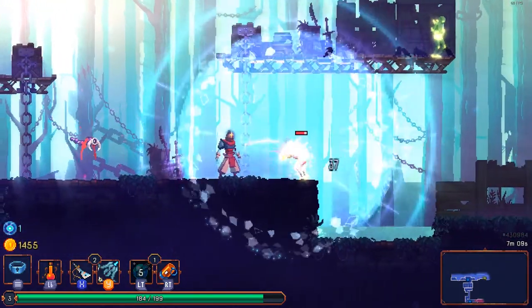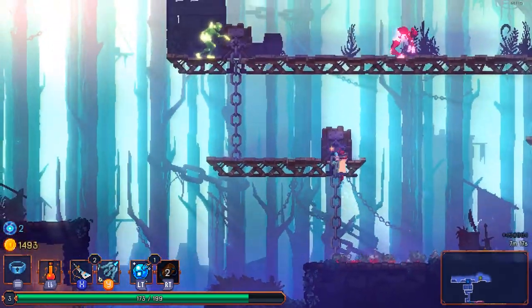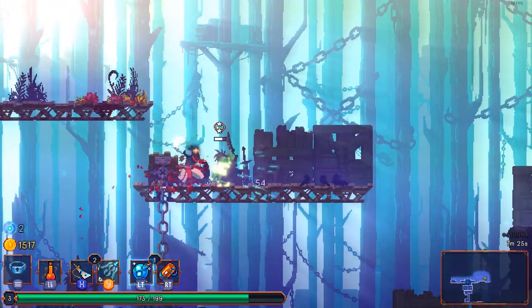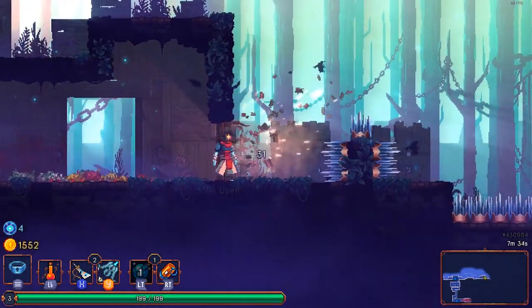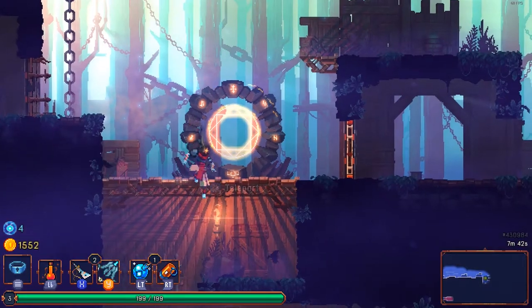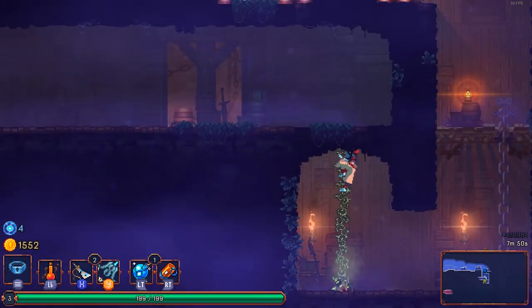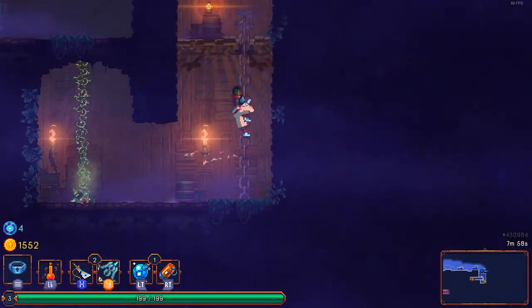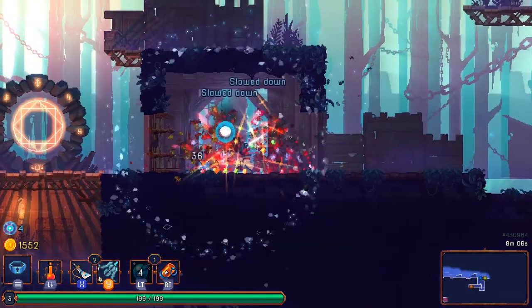The starter sword is not a great weapon — it takes a lot of hits to kill anyone with it, so hopefully we'll find something better. This level also includes a lot of spikes and you have to be careful not to land on them. There's an old sewer entrance but I don't want to go there since it's one of the harder areas, so we'll continue forward.